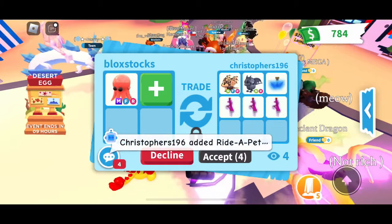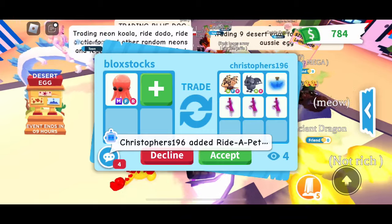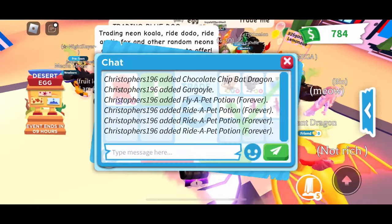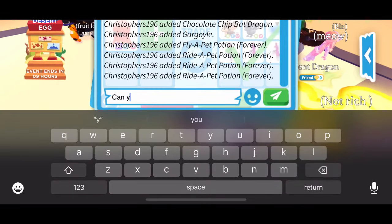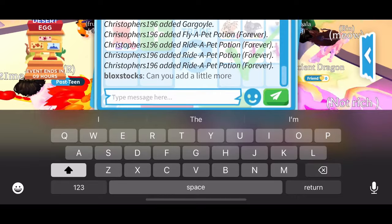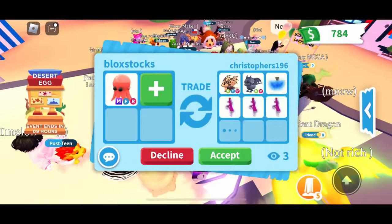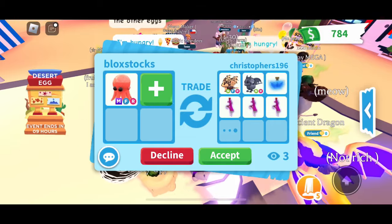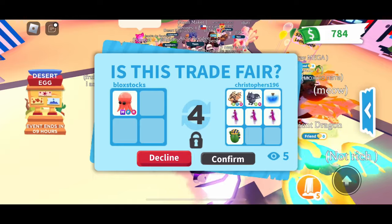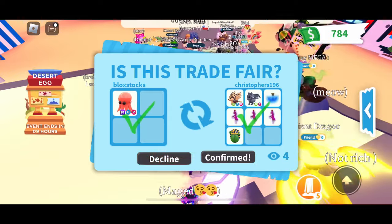Christopher's 196 is offering for my Mega Fly-Ride Octopus. He put up a Neon Chocolate Bat Dragon, a Neon Gargoyle, a Fly Potion, and three Ride Potions. The Chocolate Chip Bat Dragon is 20 points and the Gargoyle is 9 — we're looking at about 35-ish points. I'm trying to get as close to 40 points as possible. A lot of people value the Mega Octopus around 37 to 38. He added a Royal Egg. I don't have any of those, so I'll go ahead and accept. I think it's pretty fair.